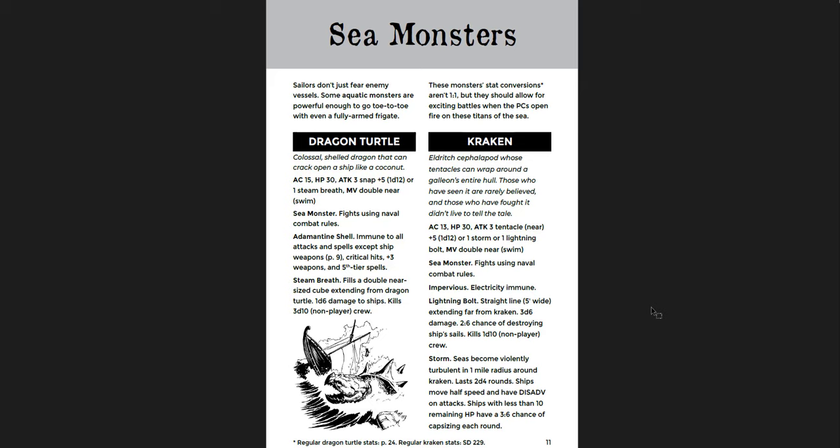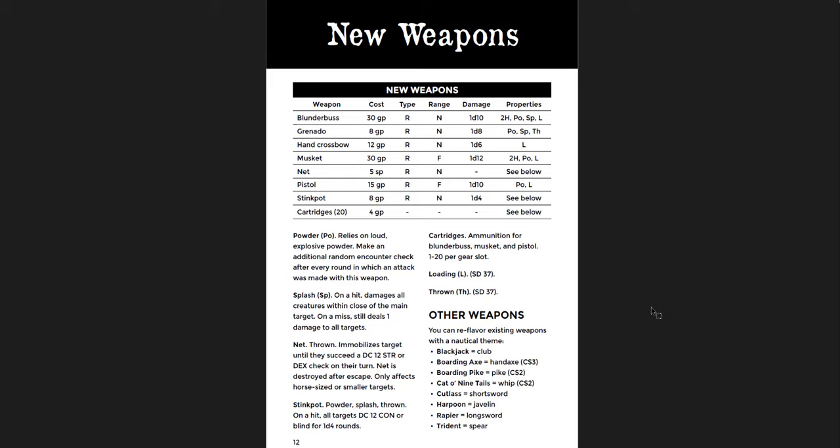You get attack ranges, boarding rules, repair, and advanced tactics for your ships. Some sea monsters — the Kraken and a Dragon Turtle. The Dragon Turtle only has 30 hit points, which seems low, but it has an Adamantine shell making it immune to all attacks and spells except ship weapons, critical hits, plus-three weapons, and fifth-tier spells. The Kraken also has 30 hit points and is impervious to electricity damage. I'd probably boost those hit points by quite a bit.